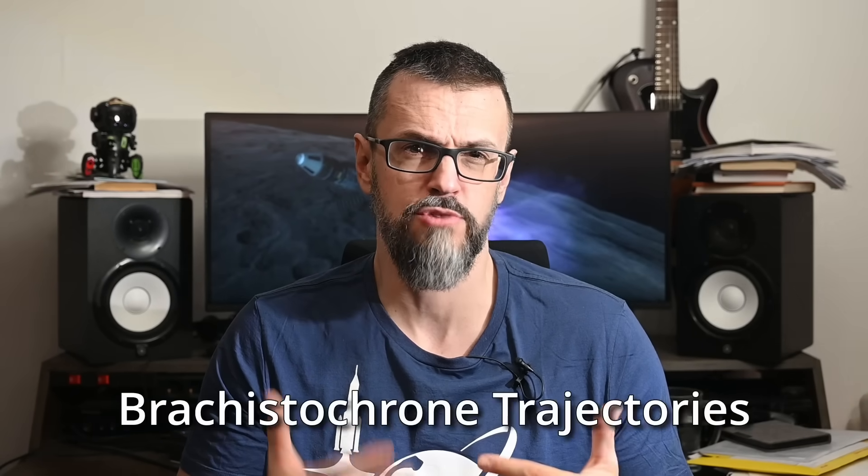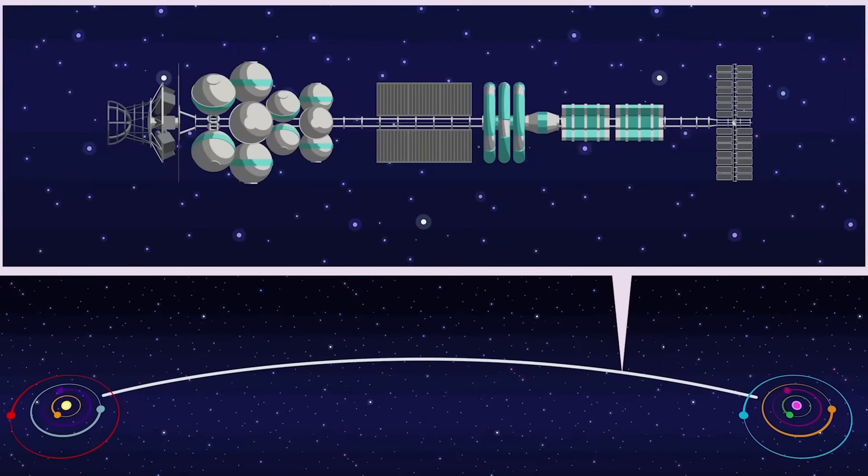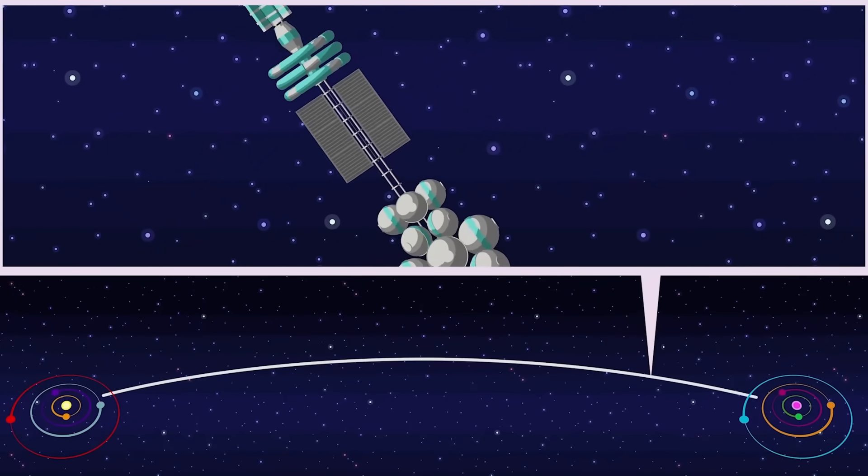The developers claim to have completely revamped the maneuvering system in KSP2, not only in how it presents itself but also under the hood, to take into account brachistochrome trajectories. In simple terms: if you have a very efficient propulsion system, you could do a full burn until you're halfway to your target, then turn around and burn again to reduce your velocity so you arrive in a safe orbit. If you're familiar with the sci-fi series The Expanse — which I highly recommend — they use this method with what they call the Epstein Drive, a fictional technology.